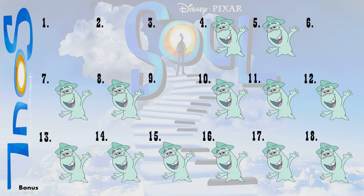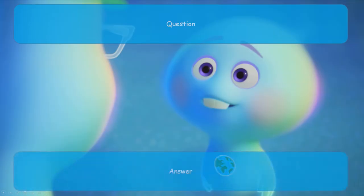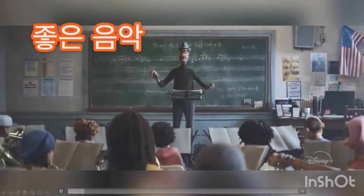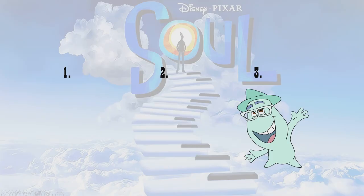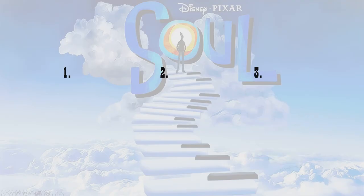Clicking the Soul writing on the left-hand side takes you to three bonus questions. For question one, you have a question and answer with points — click on the six and it takes you back. Question two has a steal points outcome — steal ten points from another team. Click on the image to go back to the bonus questions. Question three has an answer worth only one point. Click on the one and that takes you back to the bonus question screen.